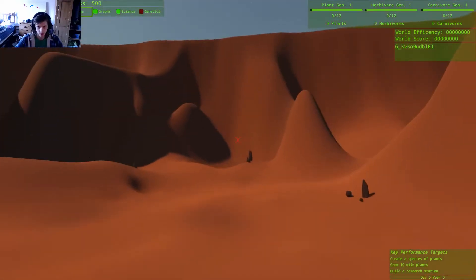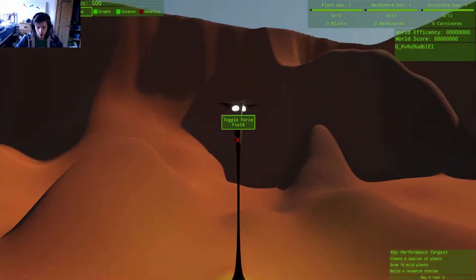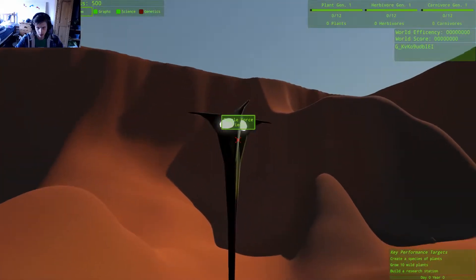So I can press Shift to go up and Control to go down. I can just fly around. Let's try and toggle the force field on this thing.